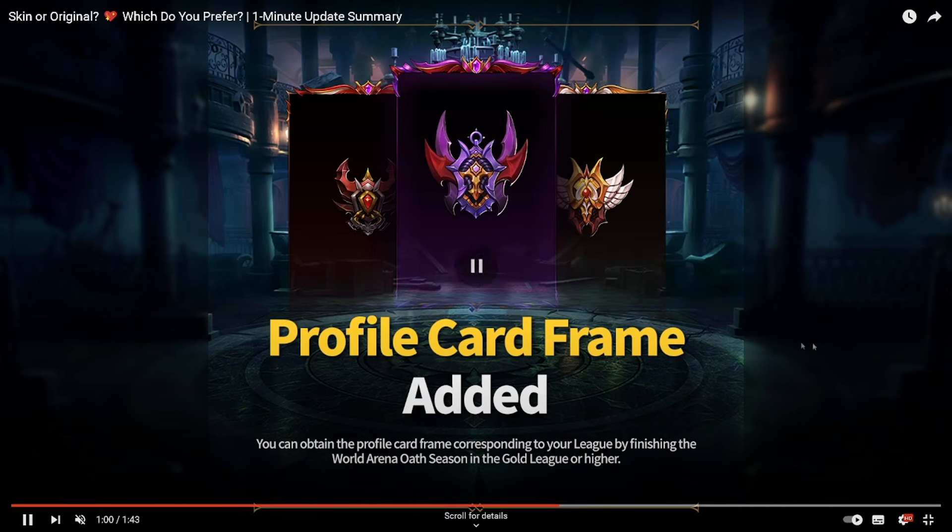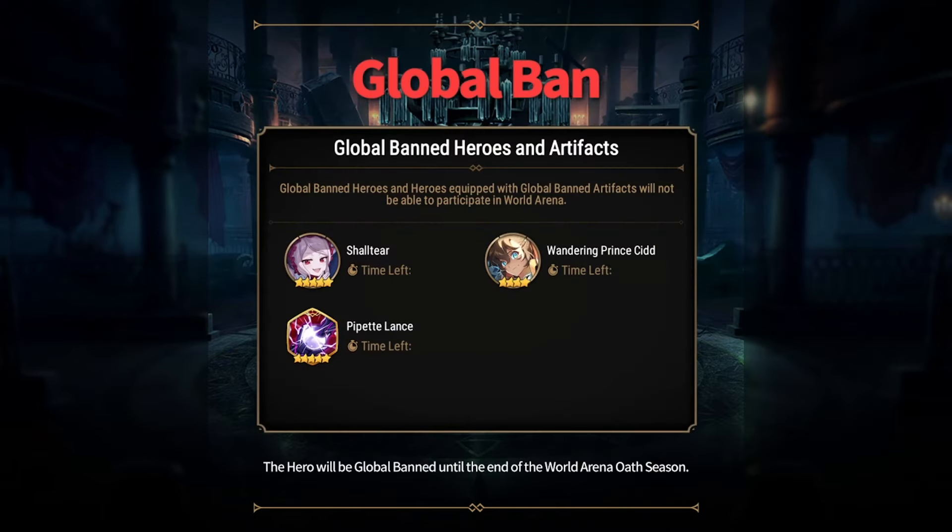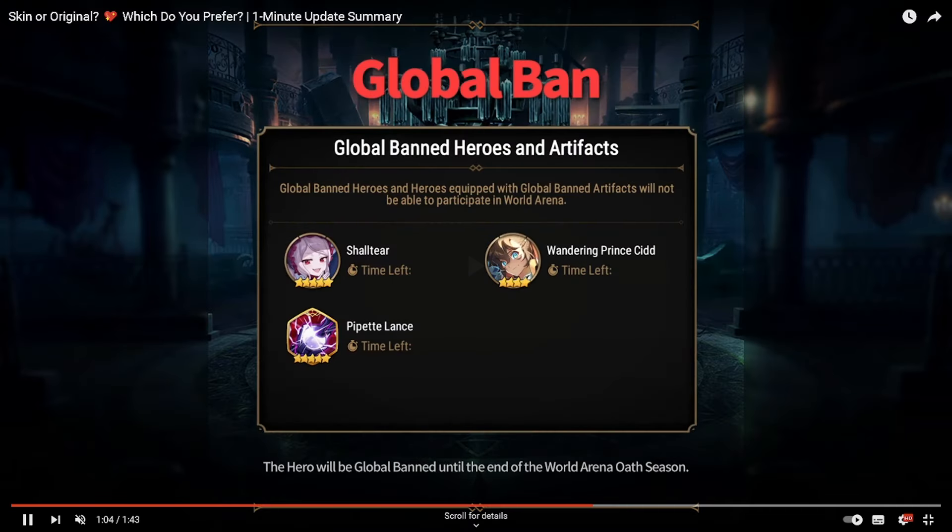I would suggest, if possible, you guys try to lock that in. RTA rank profile card frames added - you can obtain the profile card from your corresponding league by finishing the World Arena OAT season in Gold League or higher. So they're adding these frames for whatever rank you end in, which is a nice additional feature to try and get up there in ranks.